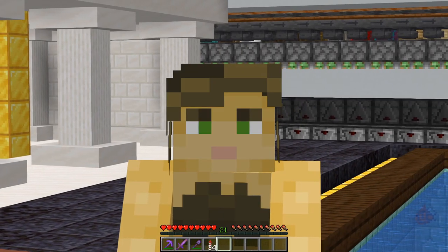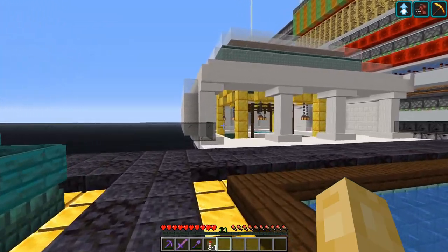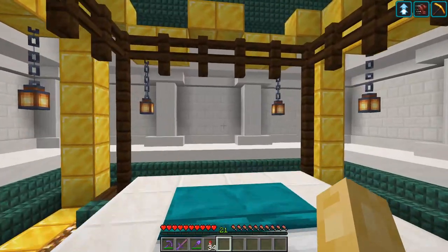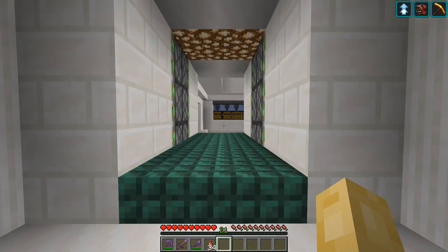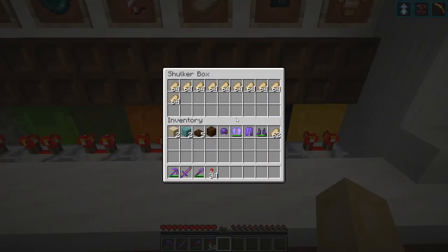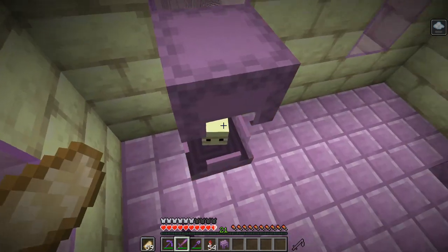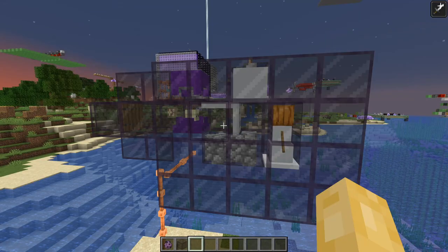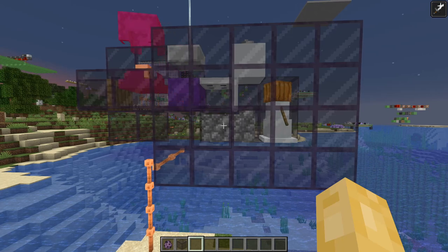G'day ladies and gents, CubicMiri here with a video about storage tech. With the addition of renewable shulkers in 1.17, this makes a very useful field of redstone accessible to a much wider player base. Previously players would need to raid end cities, killing the shulkers which generate there but do not respawn. But in 1.17 you'll be able to simply generate the shulker shells.